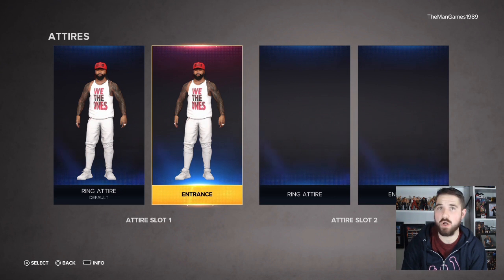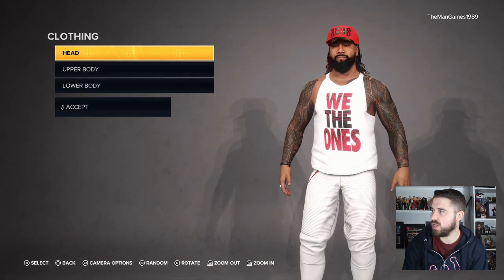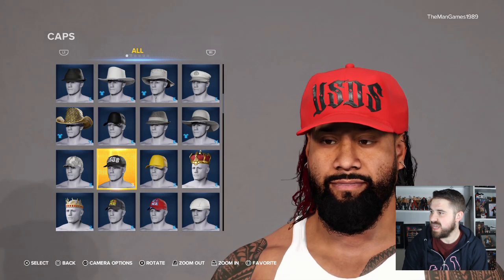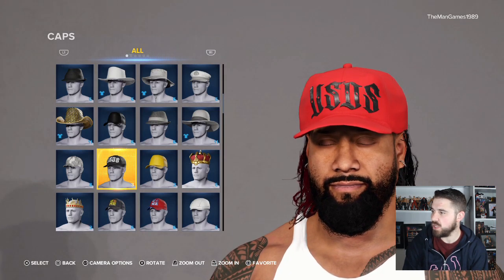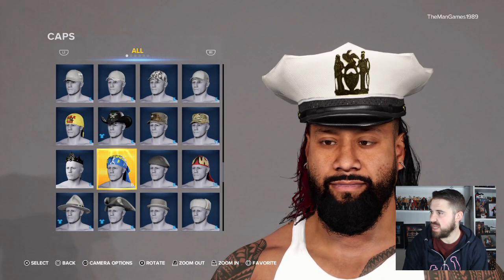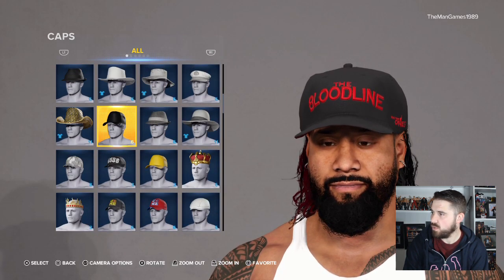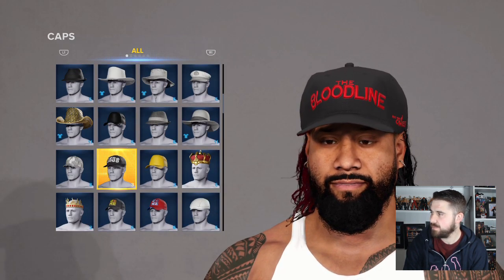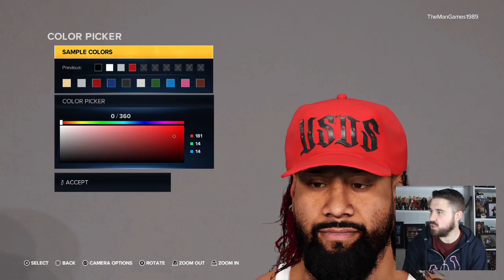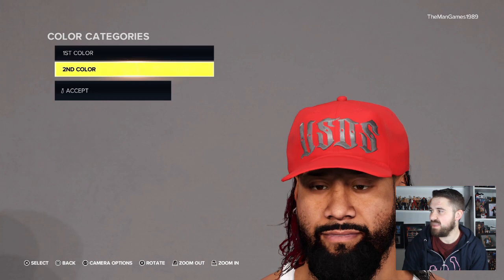So like I said, this is a similar attire. We're gonna go into Jimmy Uso first, click on the entrance attire, and edit. Go down to clothing, then head, then caps. There is a cap already on the game set on the Usos' cap with the blue line, but we are changing it to the one up here. You just need to change color number one to that shade of red using the color picker, and then we have black for the second color.